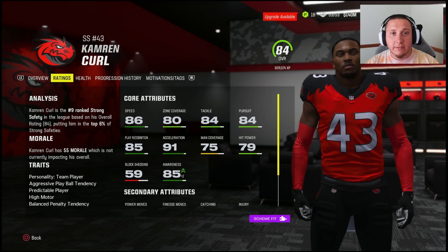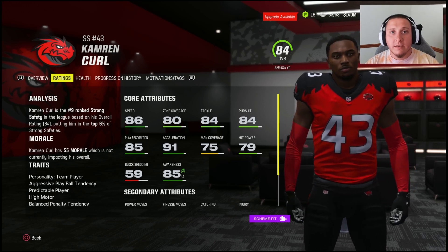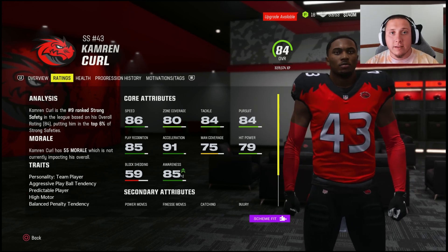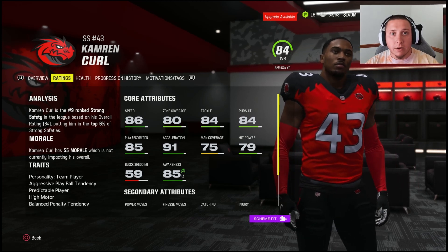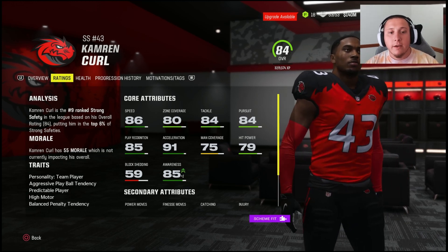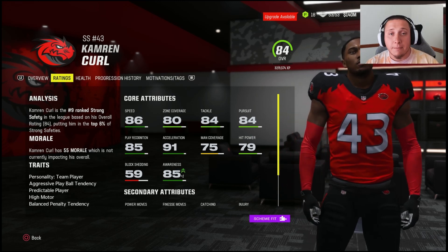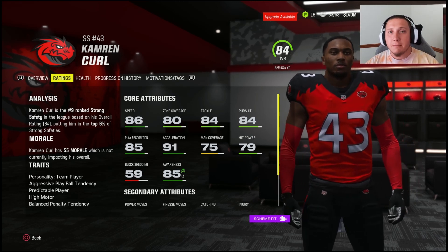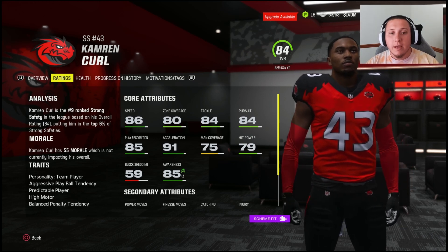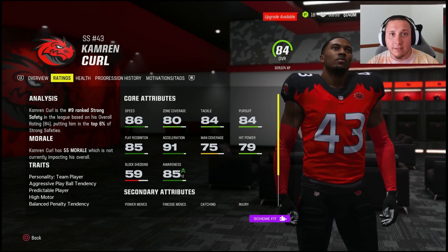One thing you generally do not need to worry about with a safety is man coverage. This is something that hyper-inflates safety ratings across the board — many safeties are given 80-plus man coverage even though they're rarely in man coverage at all, which just inflates their overall rating rather than improving something truly impactful like zone coverage or tackling. Man coverage can sometimes be useful but is not the most important thing for safeties on a general basis in Madden 24.